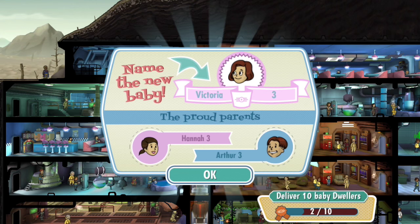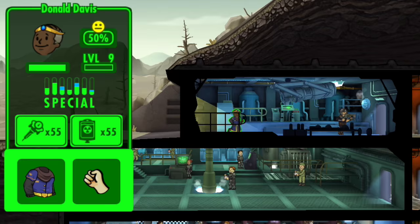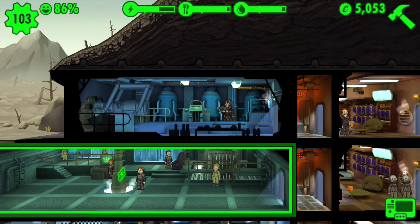Let's see what this guy's all about. He's got pretty high perception and pretty high intelligence as well. That's good. It's hard to find dwellers with high intelligence.